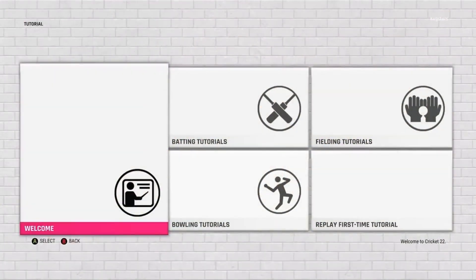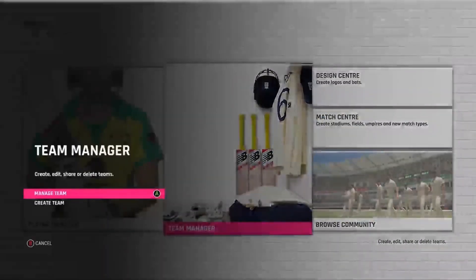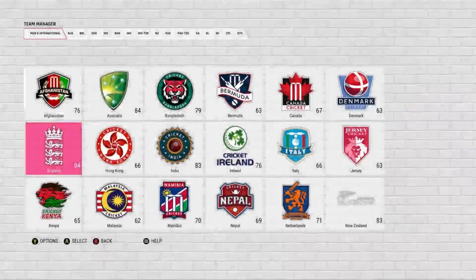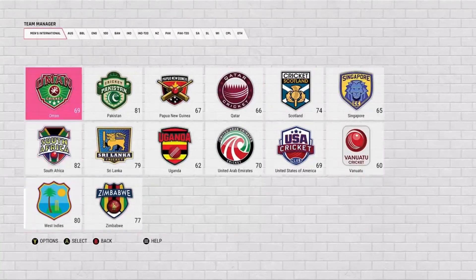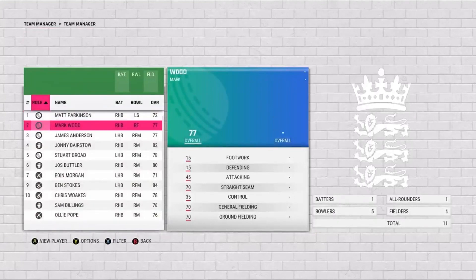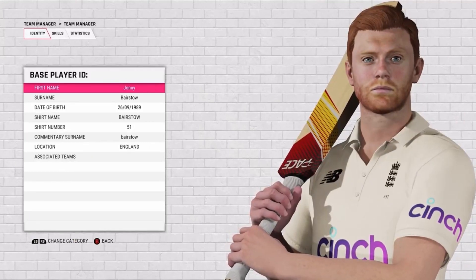We head over to the main welcome screen and then go over to Team Manager — Manage Male Teams — where we can see all the licensed teams. Australia is licensed, England is also licensed, New Zealand is also licensed, and last but not least Zimbabwe. Also Ireland — I forgot about that. So those teams are licensed, and you can see players like Jonny Bairstow in the England test jersey.